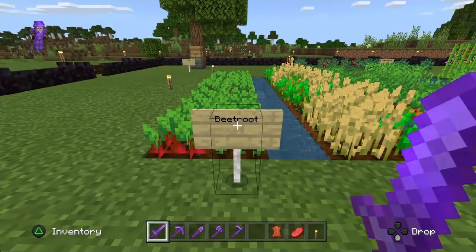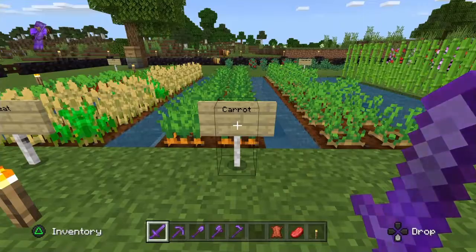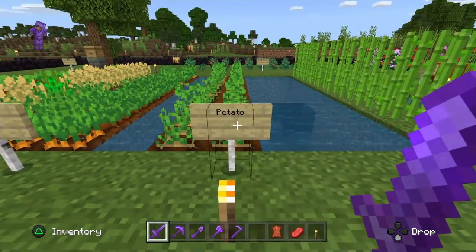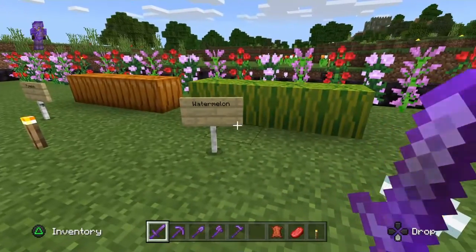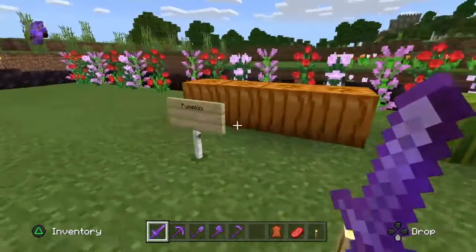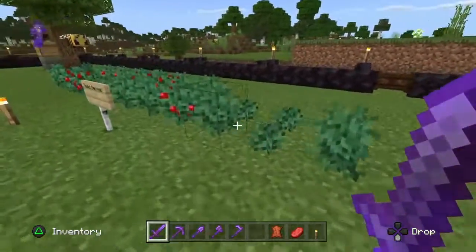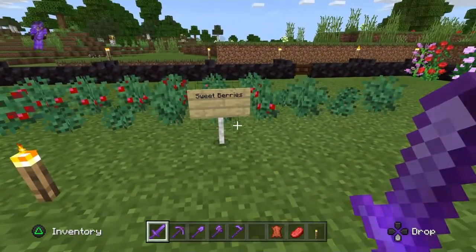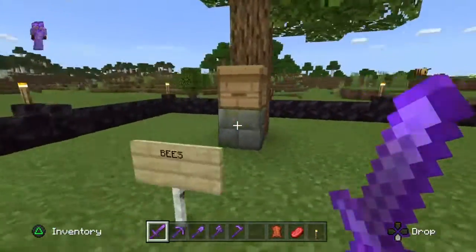In bed one we have beetroot. Bed two we have wheat. Bed three we have carrots. Bed four we have potatoes. Bed five we have sugar cane. Around the corner we have some watermelon followed by some pumpkins. Along the back we have some sweet berries and in the corner we have bees. That's all for my video — I will catch you on the next one.